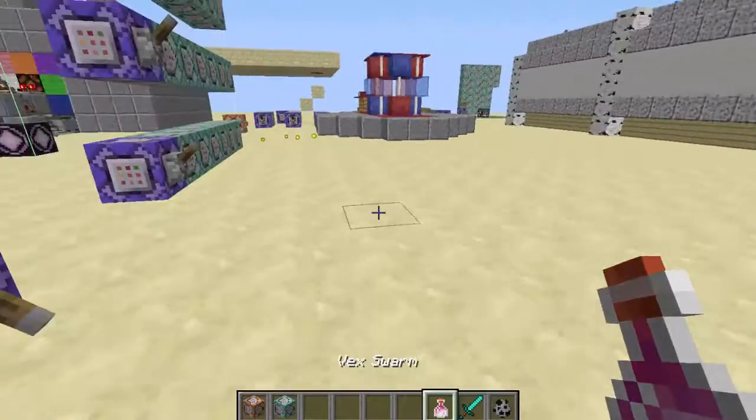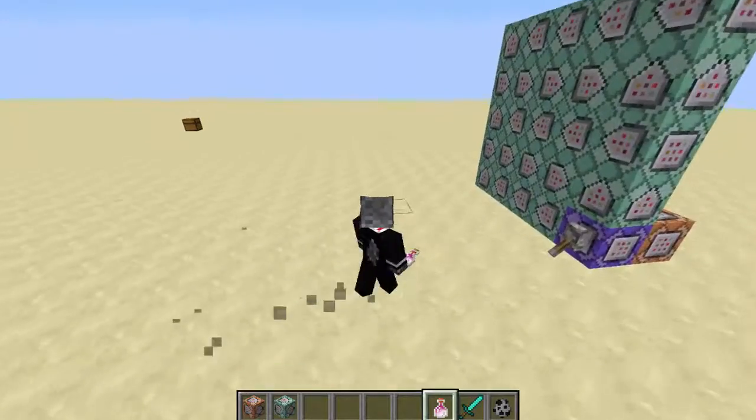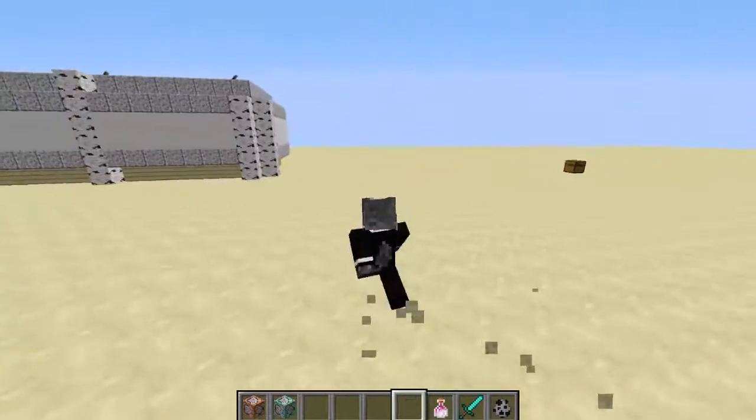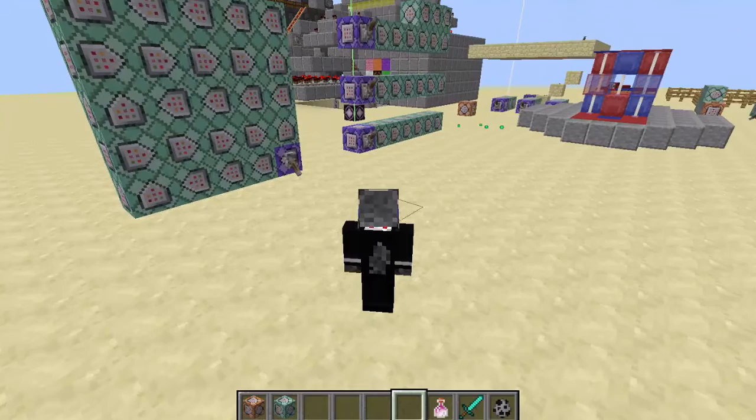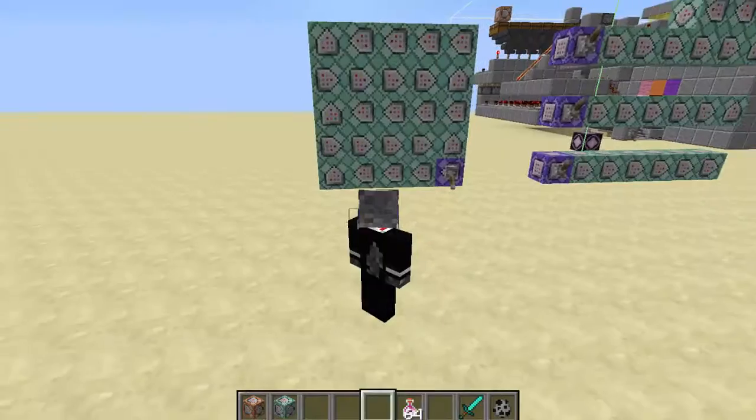It also says three uses, so you can only use this three times. What this does is when you crouch while holding it, it's going to puff the magic vex — it's going to shoot vex out of your mouth and you're going to look like a dragon. It's going to be pretty awesome, so let's just look at it real quick.